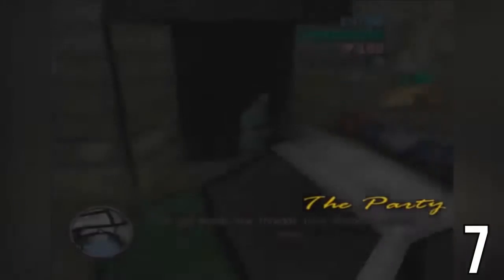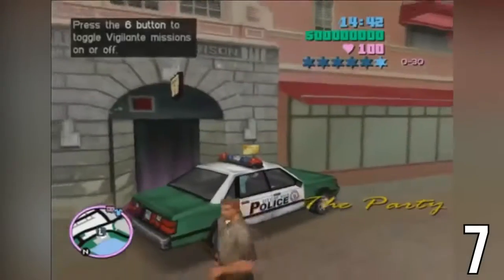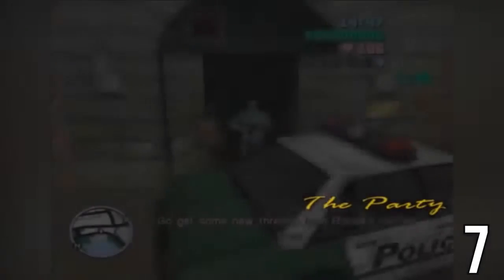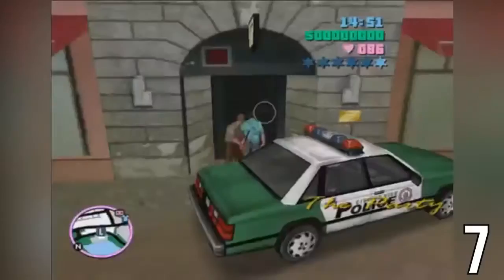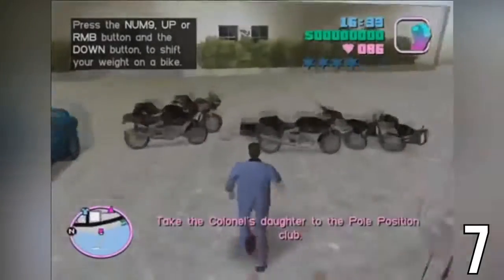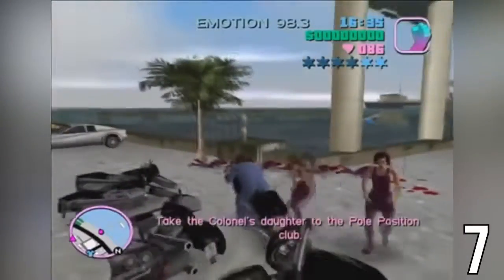Grand Theft Auto: Vice City has a really interesting skip that was found quite recently in August of 2016. This is done by accessing values on a stack that operates in-game scripts. We do this by having the game attempt to return an empty stack, which is possible to do in some missions. When you do this, the game has to get the value for the stack from somewhere else — it just so happens that it gets its value from a temporary timer from store clerks, specifically the time in milliseconds from when the store clerk despawns.